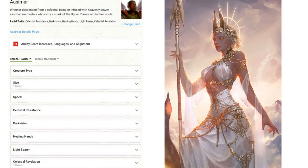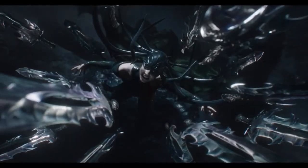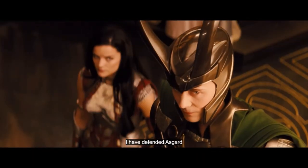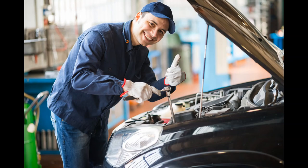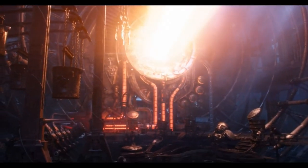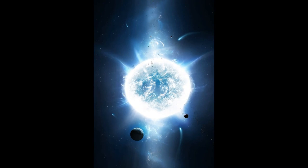For racial selection, pretty much everyone picks Aasimar and we're going to do the same — but not for the reasons you may suspect. Yes, Aasimar are divine angelic beings reminiscent of the Norse divinity of traditional Thor. But we're building MCU Thor, which is more akin to a super-powered alien. We're taking the Aasimar because of mechanics. The Aasimar gets Celestial Resistance, giving them resistance to necrotic and radiant damage. Lightning and thunder resistance would have been best, but we'll take any damage resistance on a build like this.